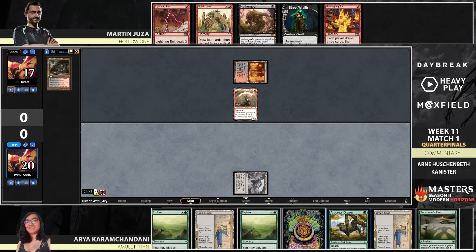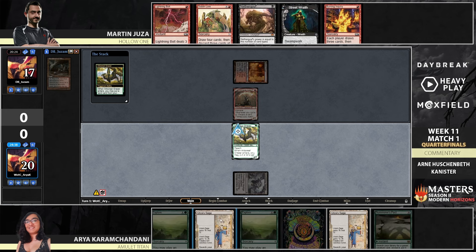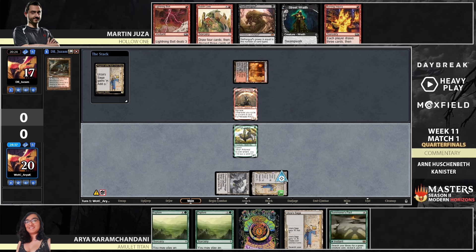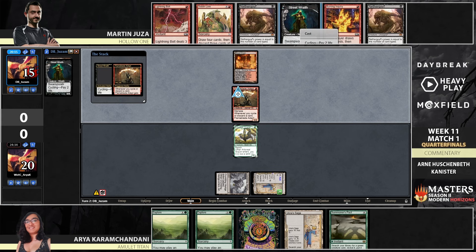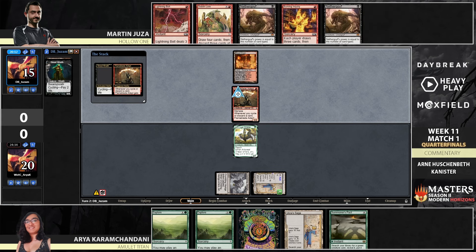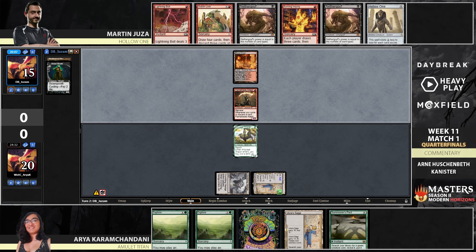Unfortunately for Aria, Flame Blade Adept has menace, so it's not going to be blocked by the Grazer anytime soon. But next turn Aria is going to be able to produce a Construct — she has two creatures to double block, although of course we might see Martin firing off a Burning Inquiry. Planning your next turn is always a little challenging in Hollow One because you don't actually know what cards you'll have access to.